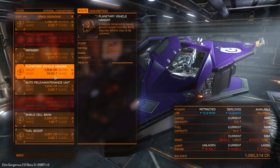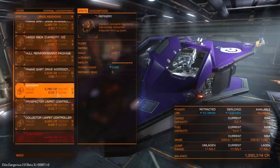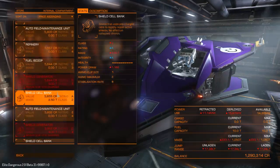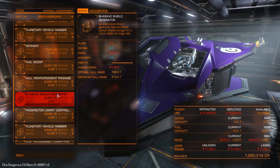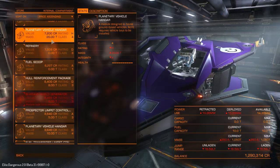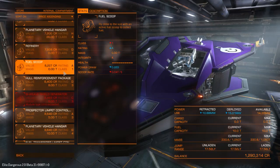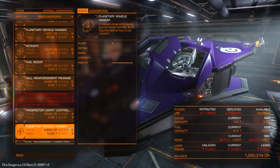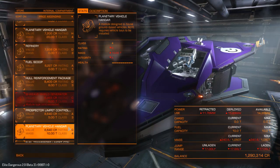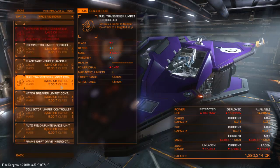Planetary Vehicle Hangar — they seem to be a Class 2 fit and there isn't another thing. Planetary Vehicle Hangar, Class 4. I wonder why you'd have a Class 4 one. Maybe you can have multiple vehicles. Yeah, I bet that's what it is — you could have more than one car. I don't know why you'd want more than one car, but I guess that will be explained!